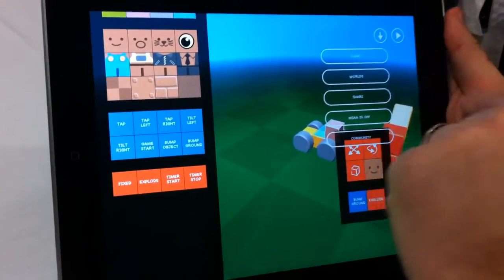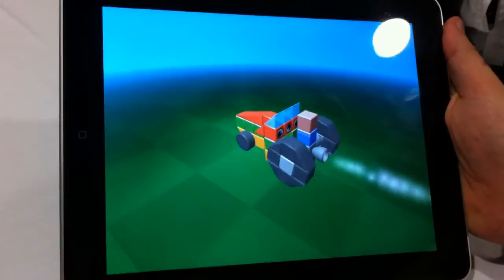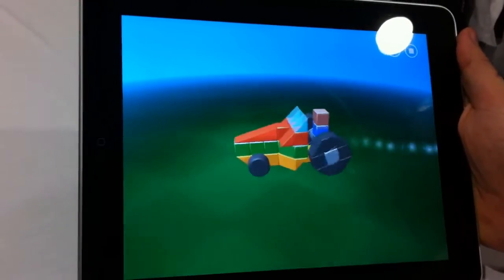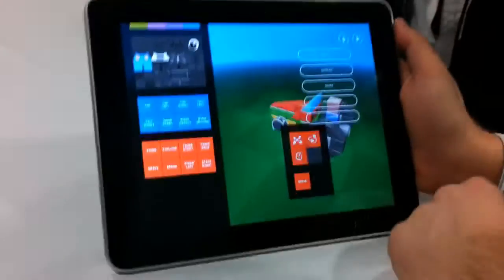So you can build all kinds of stuff. I have some other stuff here as well — I don't remember this one. Oh, this is my favorite — it's my tractor. So you set that to just automatically drive itself. Yeah, exactly. Oh, tractor tricks — it's a rocket-powered tractor. Of course, everyone has one.